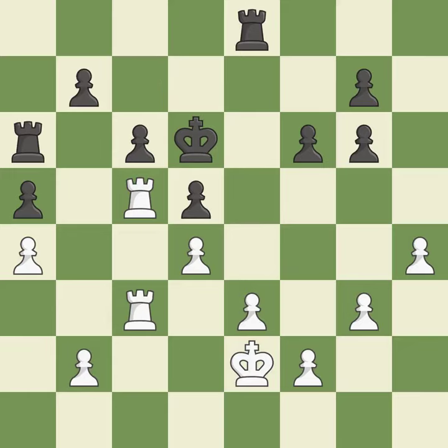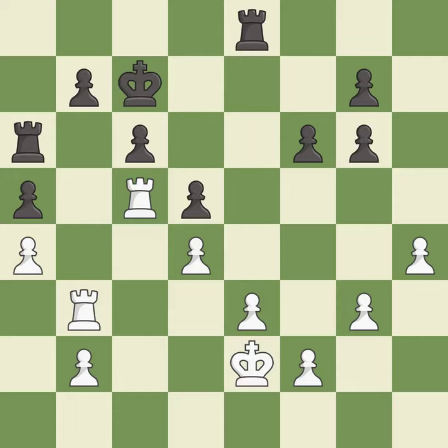This frees a pinned pawn, allowing it to provide defense — it is best. That's fine — it is good. This defends the attacked pawn — it is excellent. This doubles the rooks onto a single file, which allows them to team up to create threats — it is excellent.